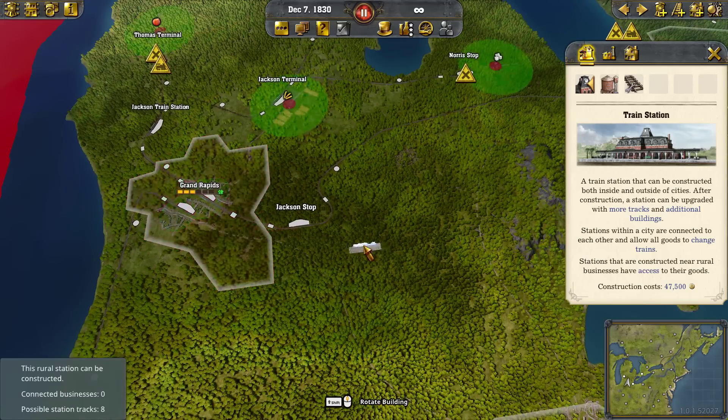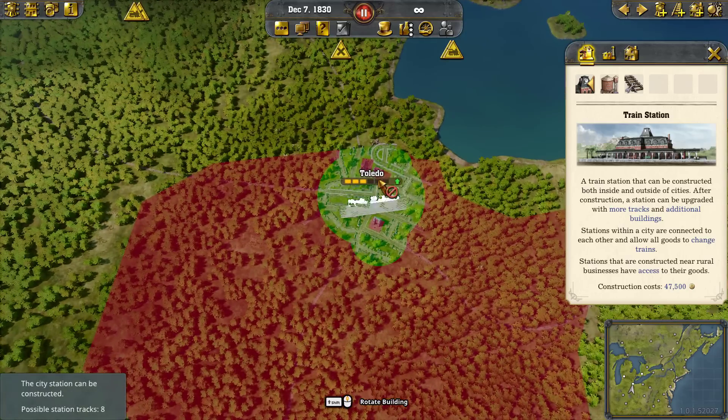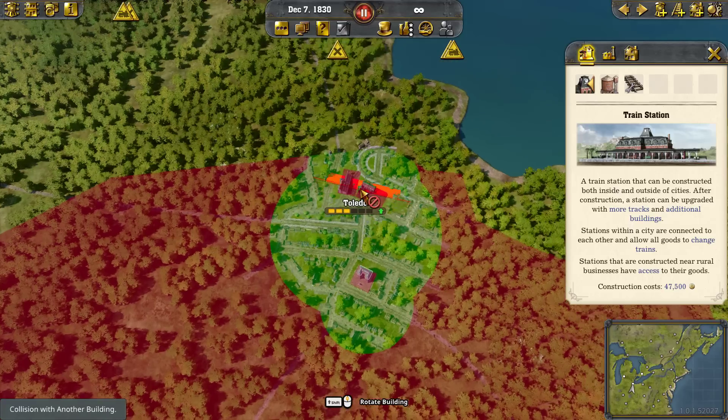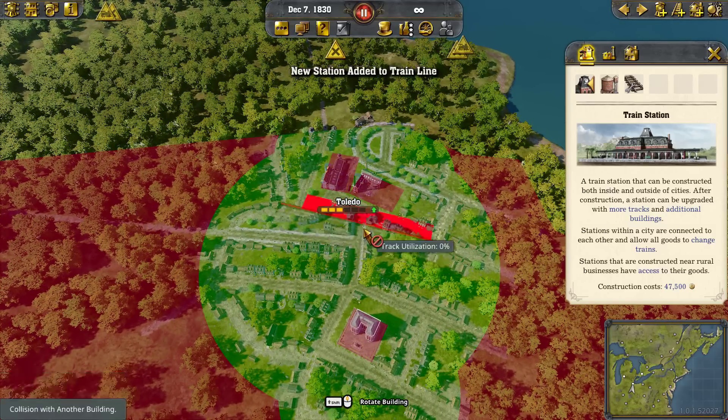You can go anywhere in the green, and you just have to have some portion of the station inside it — really it's that center of the station building. When it gets over the line, you can't build. The main thing to think about with placement is to make sure you allow enough space to put all eight platforms in eventually. You're only building the first one now, so plan ahead.